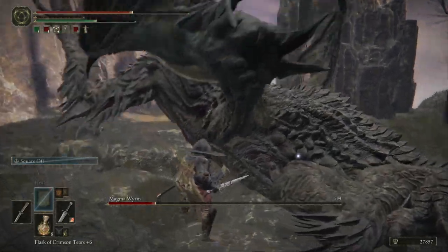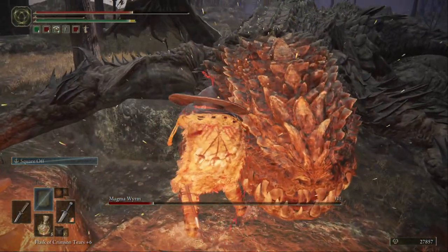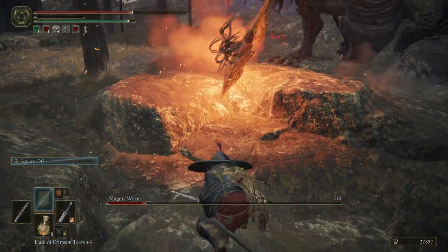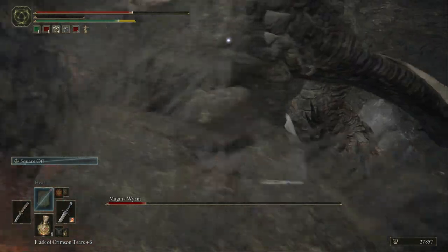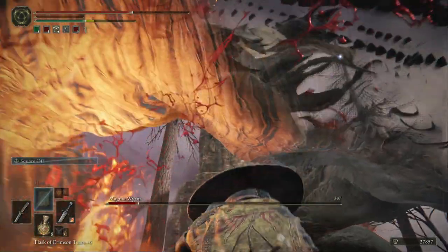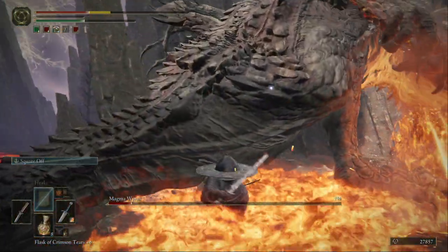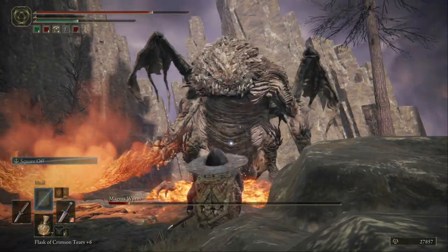Now he just fell down again — now I can stab him in his eye. There you can see he's lost one eye — he only has two but now he has one. Slash him in his tummy. Watch out for the lava.